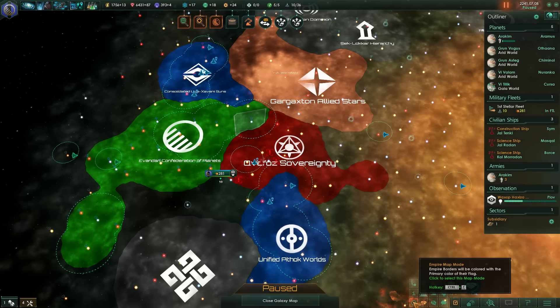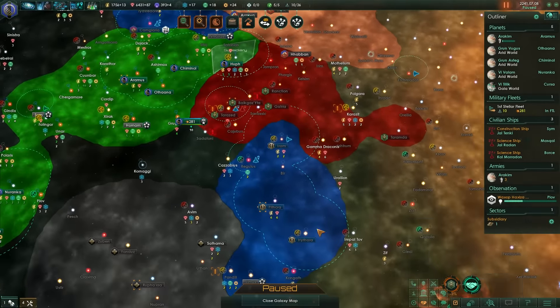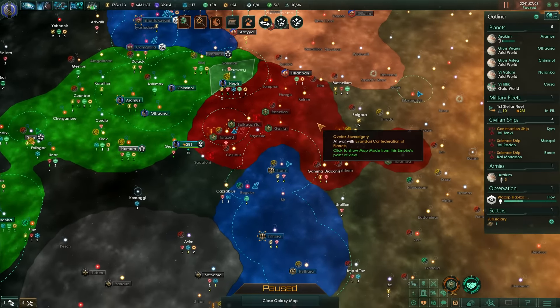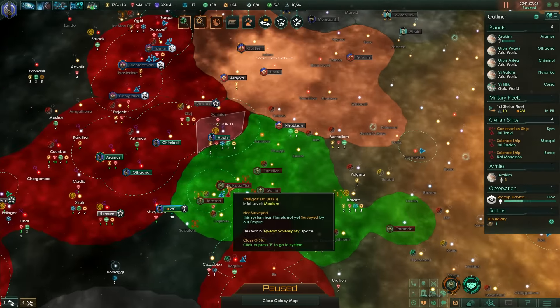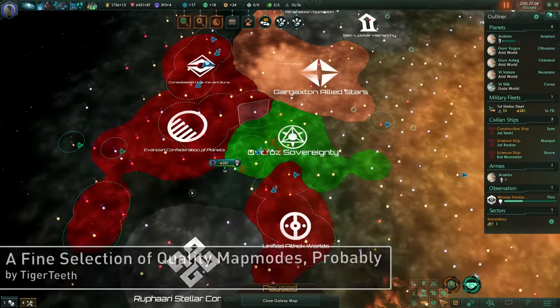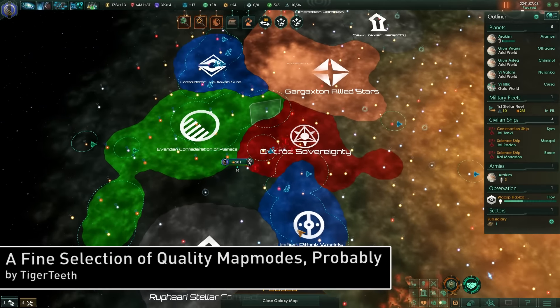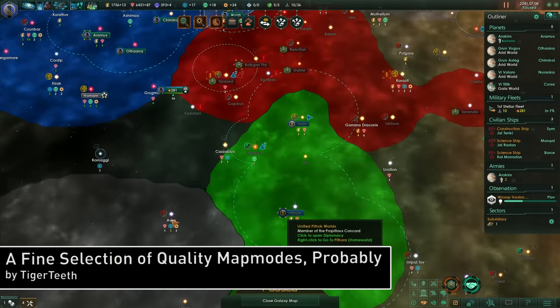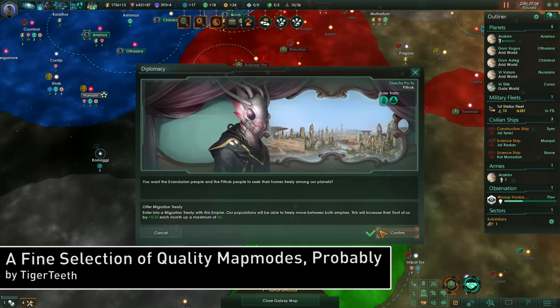So I was a bit dishonest in the opening when I said that there were no mods available for patch 1.2 that took advantage of the new modding aspects. The first mod this week is a brand new mod built for patch 1.2 that shot to the top of the highest rated list. This is A Fine Selection of Quality Map Modes, probably by Tiger Teeth.